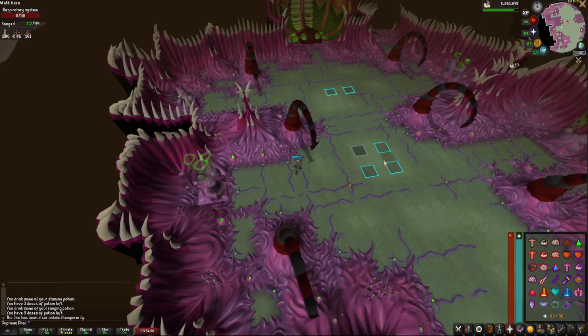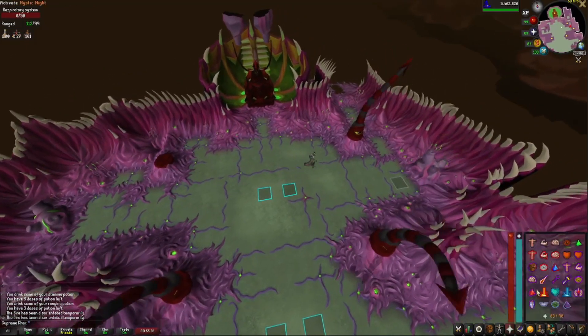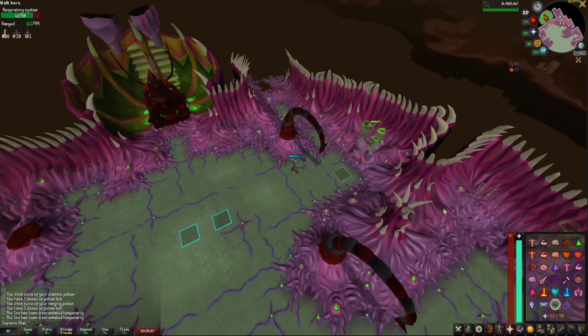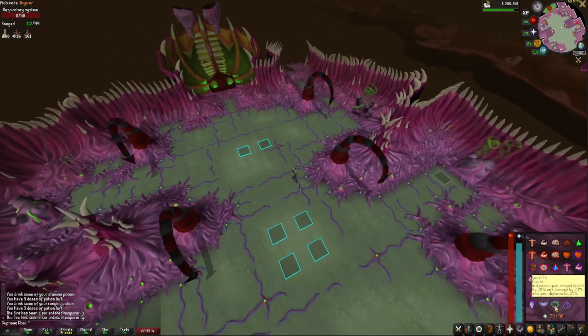Go to the middle, use Shadow Barrage again on the Sire in the middle, then go straight to the vents. Do the south one next using Rigour or Eagle Eye.